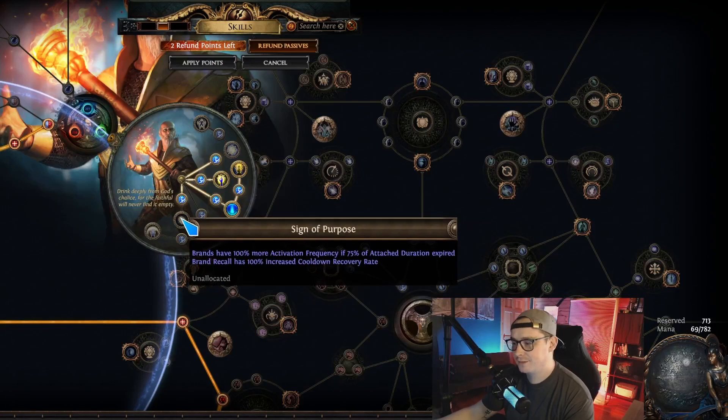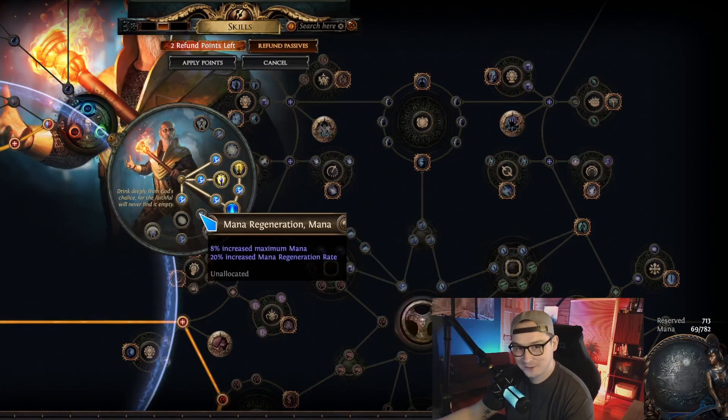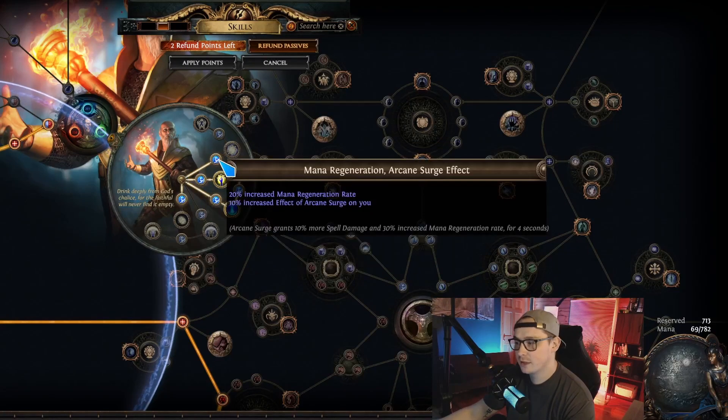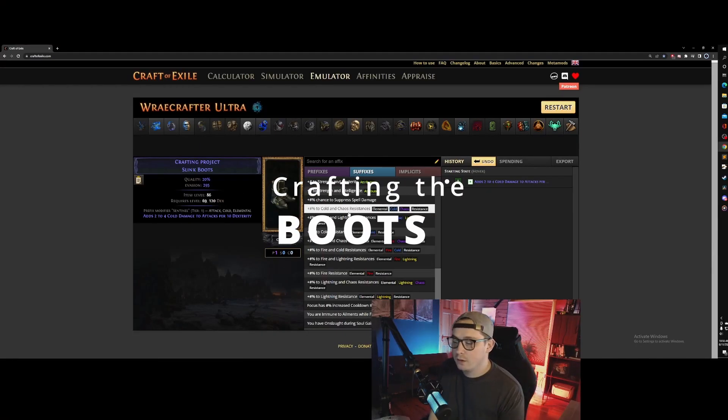Our fourth ascendancy is so bad we don't even take it. However, it's still important that you do Uber lab because these two points — 20% mana regen here and 20% mana regen here — that 40% mana regen really helps keep our mana topped off when we are spamming totems in boss fights. None of the other options are worth it, so just take these two points; it sounds horrible but it's actually really important.